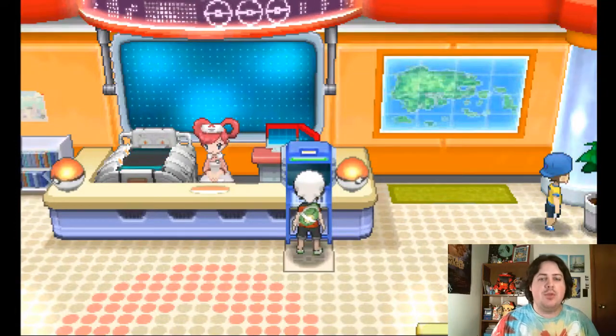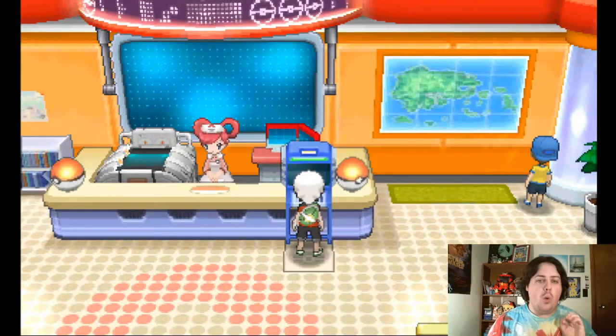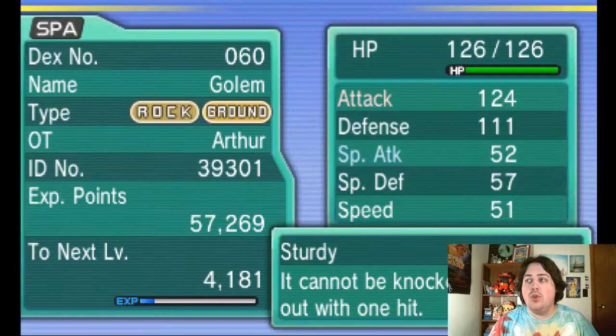Hello, this is Mr. Chabry. We're here with some more Omega Ruby Wanderlock. Last time we reached Lily Cove City and I wanted to show off this Pokemon right here. We finally went ahead and evolved Graveler. So now we've got a Golem, a beautiful Golem.